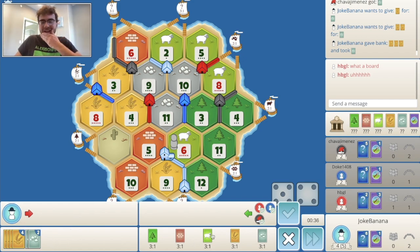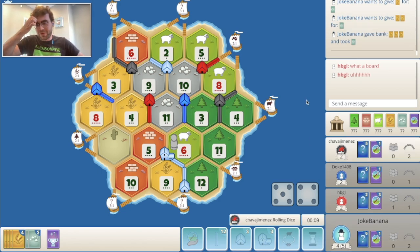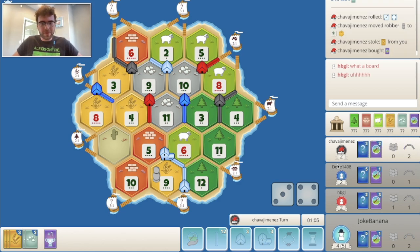I meant to take sheep and buy a dev card, but plan B — I will just hold and hope for a 9 or 10 for another city. Or I could 3-for-1 again for sheep and buy a dev card. Feeling bold — 7 roll, that sucks. Just don't take my ore — okay, that's fine. We can still hope for a 9 or 10, and that would be amazing.